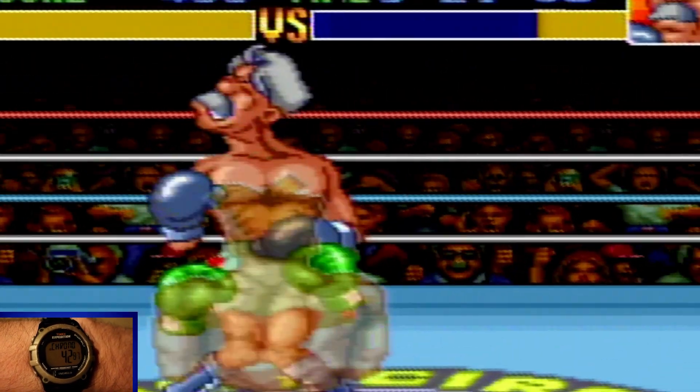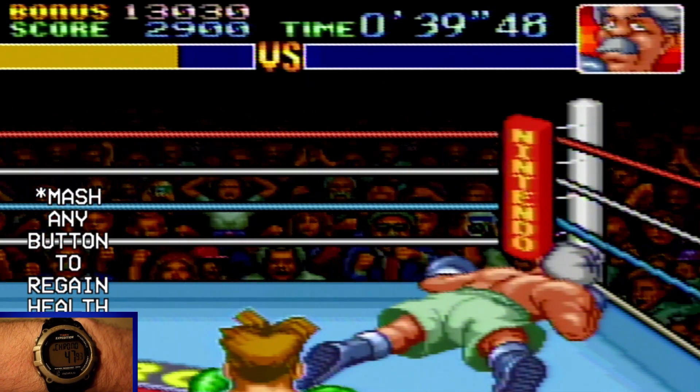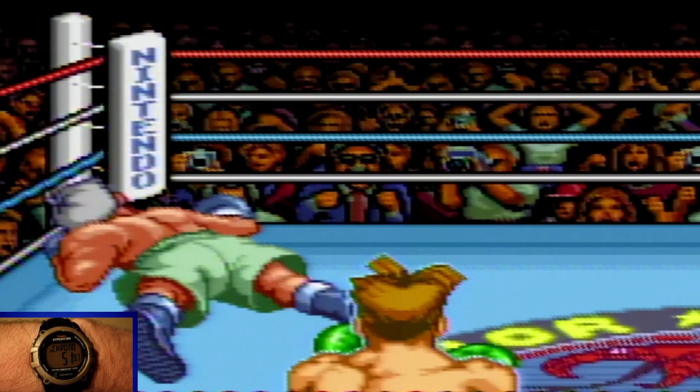You just gotta dodge their attacks and look for an opening to get their health bar down. When the opponent's health bar depletes, they'll go down to the canvas, and if they can't get back up before the count of 10, you'll win the match — but they'll more than likely get back up, and you'll have to put them down three times to get a technical knockout.